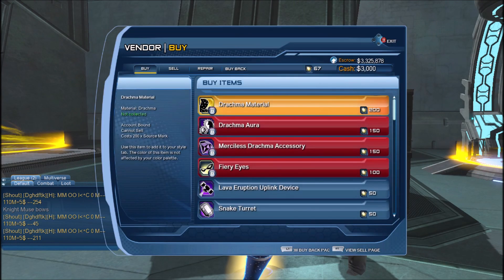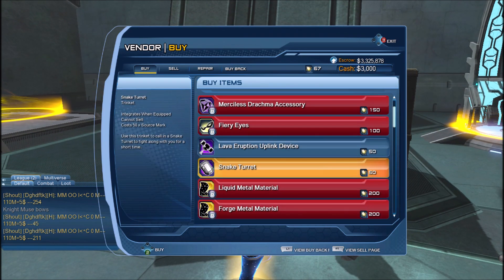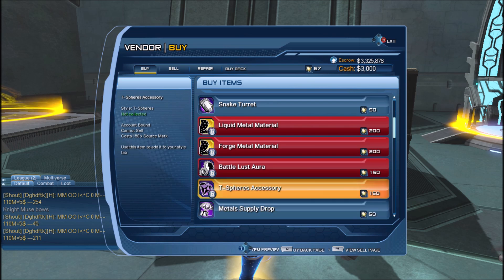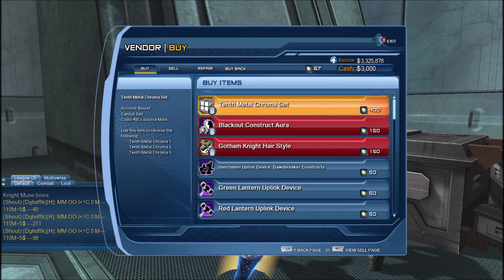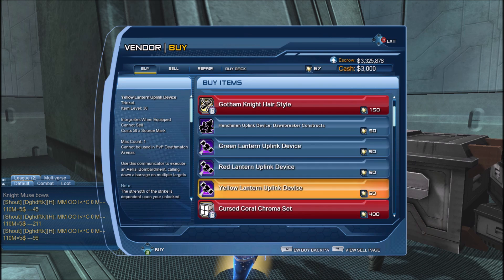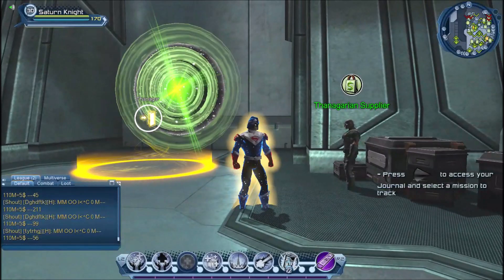Here we have the Metal Part 1 vendor — there's the Drachma material, the Drachma Aura, some accessories like the T-Sphere accessory. The same is true with the Tanagarian supplier, which has the 10th Metal Chroma, henchmen, and lantern uplink devices. All you really need is source marks to purchase these cool items, and as soon as you gain access to the Watchtower, there are a whole bunch of vendors where you can get them.